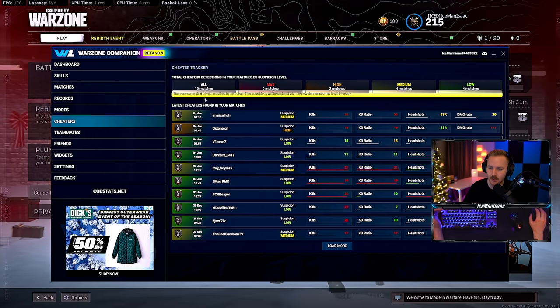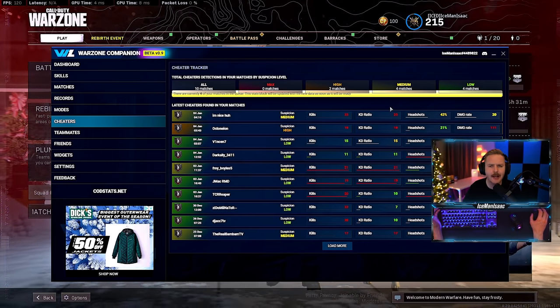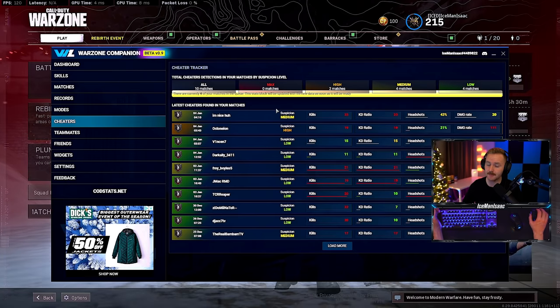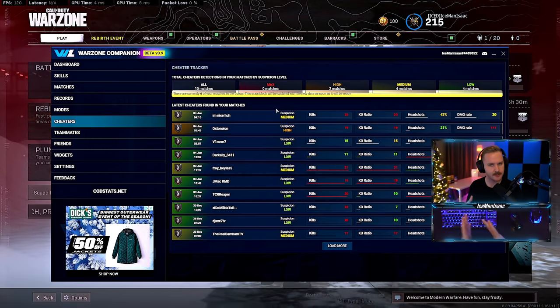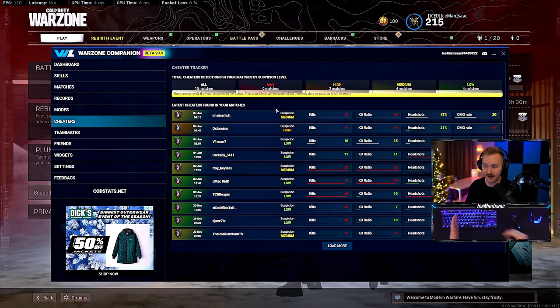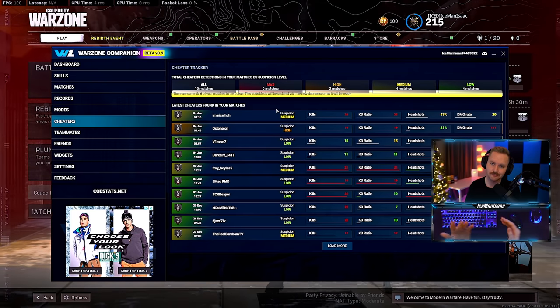Things you can look out for are patterns. It's like: this guy's got a pretty high KD ratio, maybe a 6 KD, but he also has a very high score per minute. If someone has a high KD ratio but a slow score per minute, that just means they play very slowly and conservatively. If they have a high KD ratio and also a very high score per minute, they are full sending, moving fast — and they're either one of the best players in the world or they're sus.